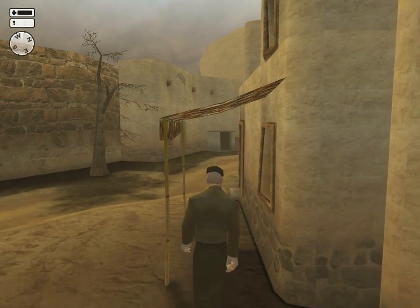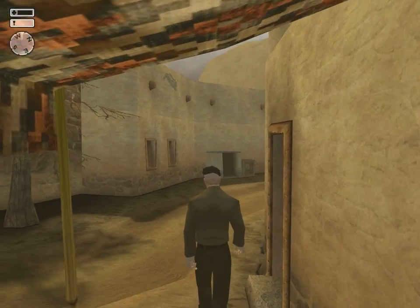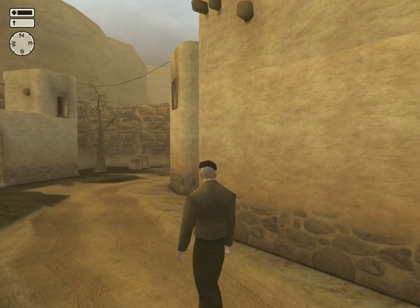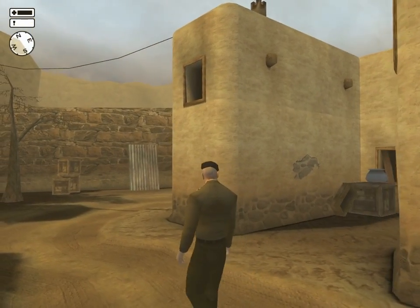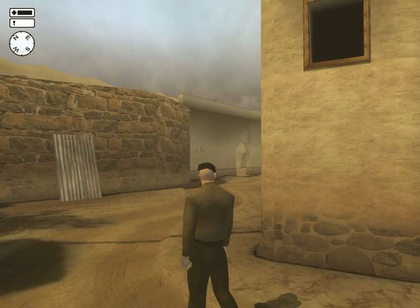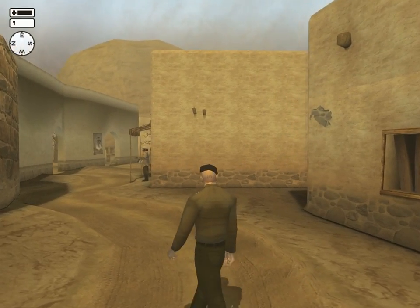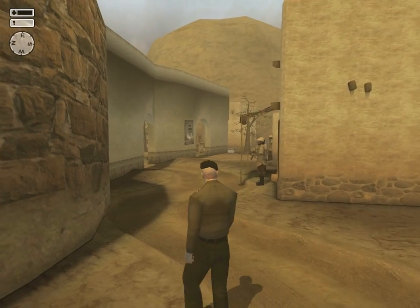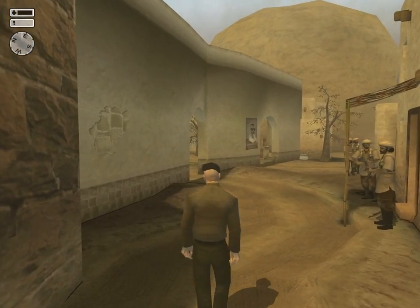We're going to walk in right through the front door and assassinate the Lieutenant in his heavily guarded house. That's right. Oh, this is going to be lovely.